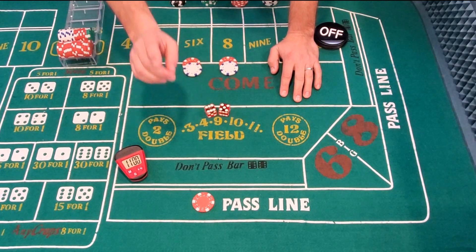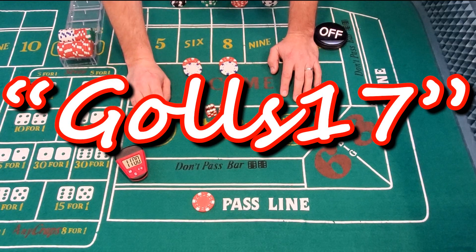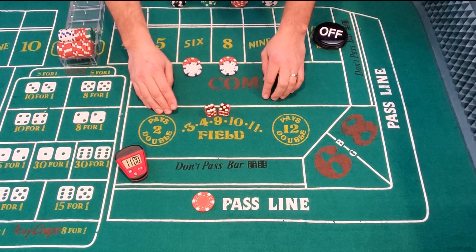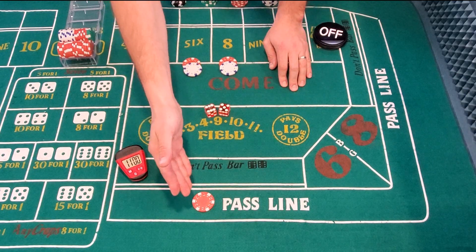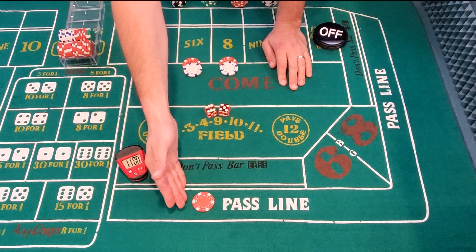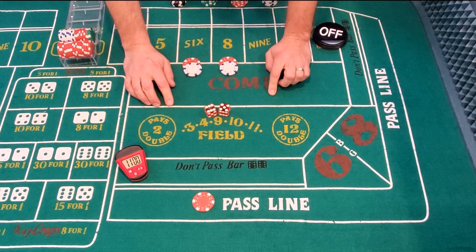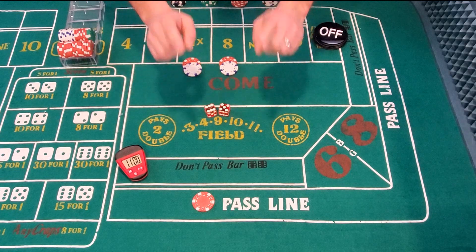I call it the Gulls 17. Gulls is a nickname I grew up with, derived from my last name. I was born on the 17th — it's my lucky number — and it happens to be the perfect amount for a $5 pass line bet and one unit on the 6 and 8 each. And it's exactly what I'm going to tell you about right now on Yo Eleven Bread.